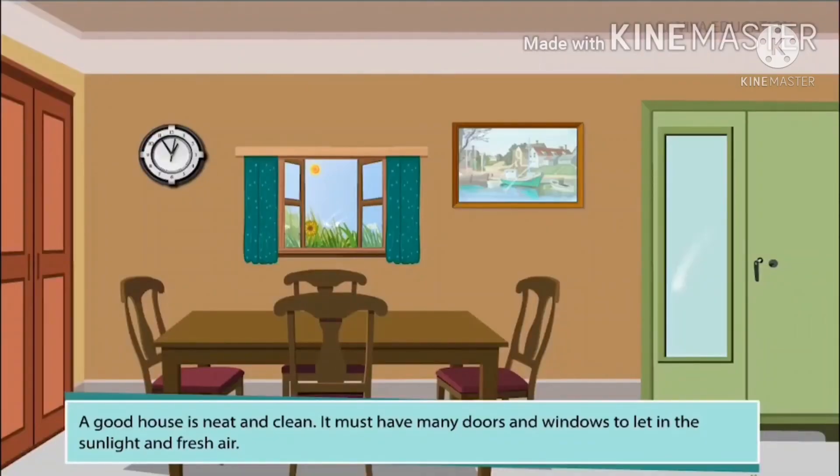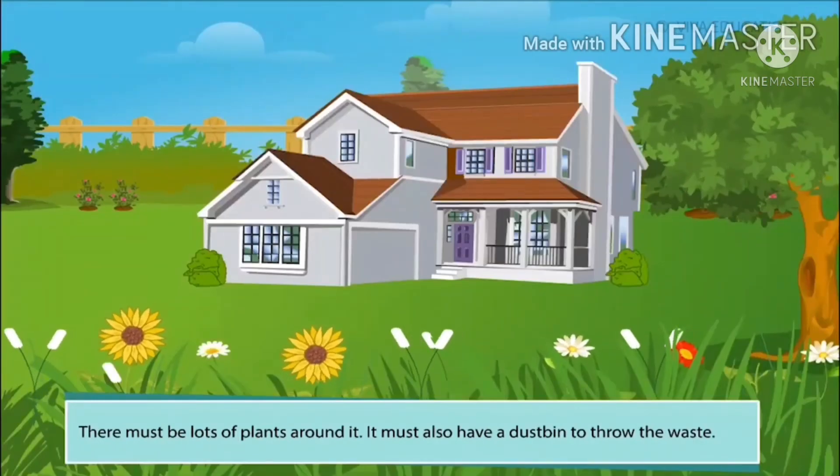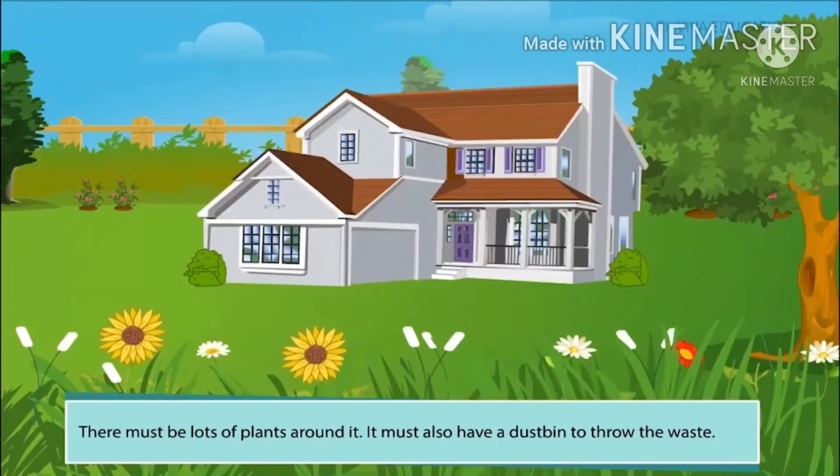A good house is neat and clean. It must have many doors and windows to let in the sunlight and fresh air. There must be lots of plants around it. It must also have a dustbin to throw the waste.